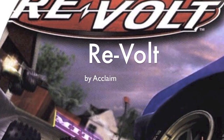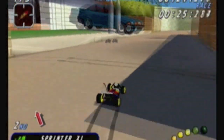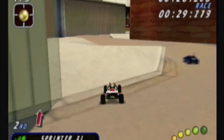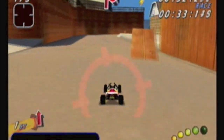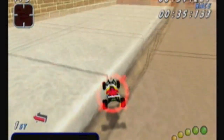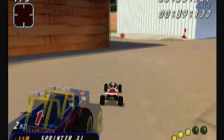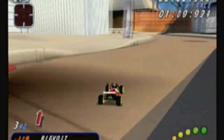First up is Re-Volt. This is a game that was released in 1999 by Acclaim. It included 28 remote-controlled cars and 13 varied tracks, including a toy shop, a supermarket, a luxury liner, a museum, and more. It included realistic remote-controlled car physics and track surfaces.